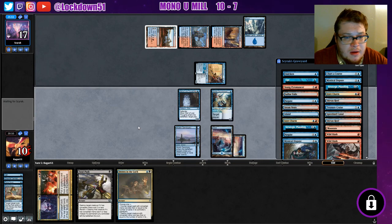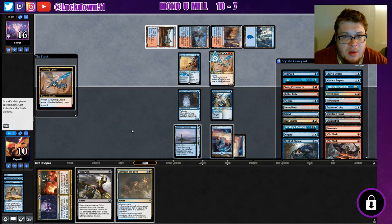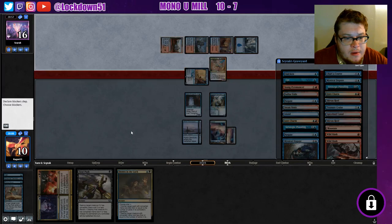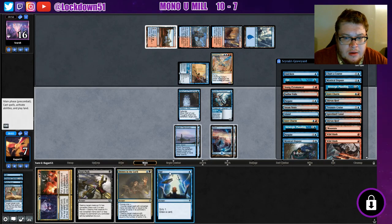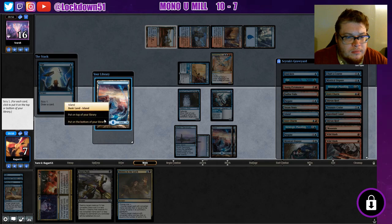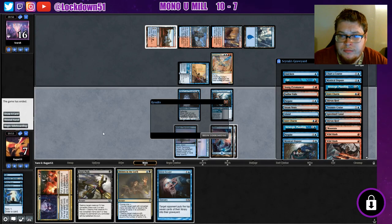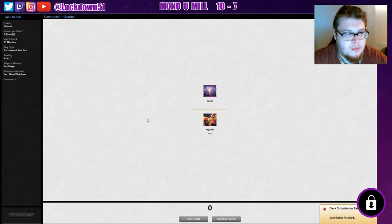They're just going to try to finish us off. Crackling Drake — I need my black mana right now. We just got mana screwed a little bit. Can't do anything about it. Let's run it back, see what happens.